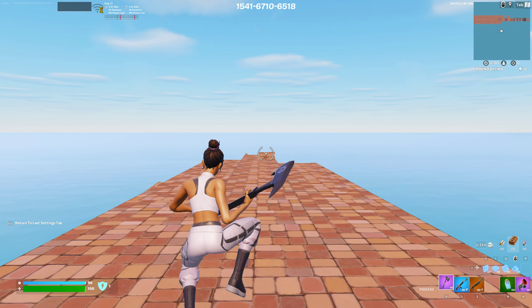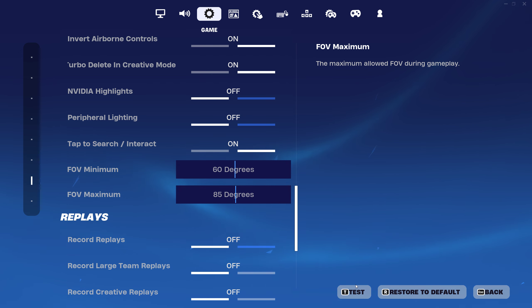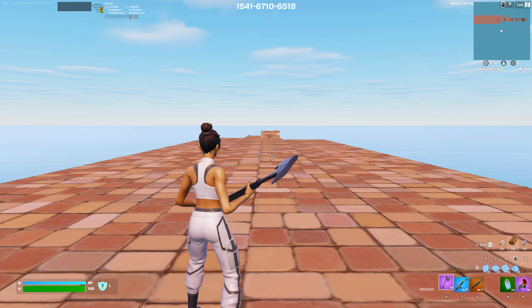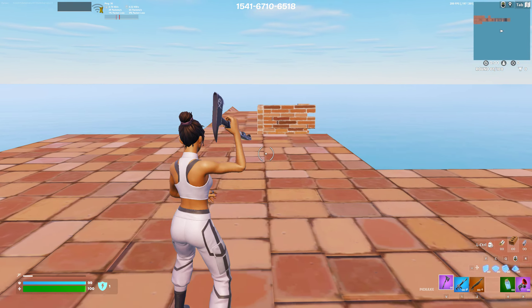Alright, so we're going to be testing out the new FOV slider. I think it's only for sprinting. So if we turn it down all the way and we sprint, you can't really see that much. It's basically the same.